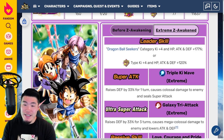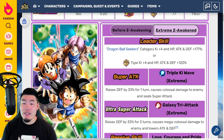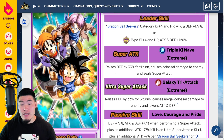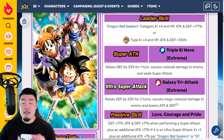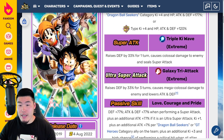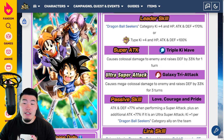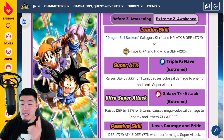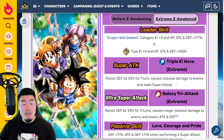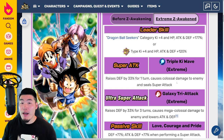177% or Super INT types Ki plus 4, HP attack and defense plus 120%. The 12-Ki super raises defense by 33% for 1 turn, causes colossal damage, and seals the enemy super attack. Essentially, it's not that different — the main change is that they do add the sealing of the enemy super attack, which can make a big difference for certain events like Super Battle Road, for example.